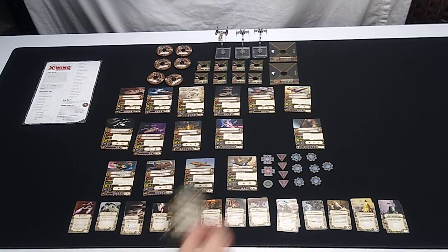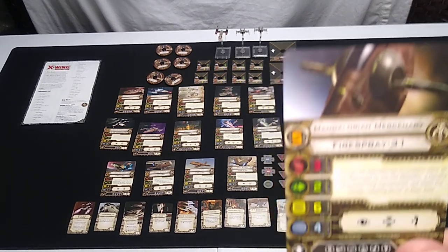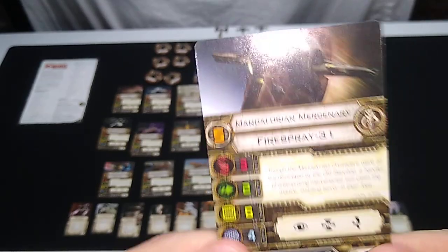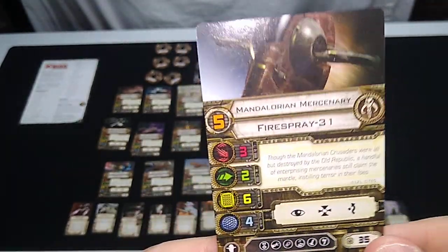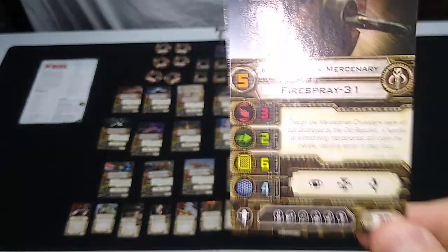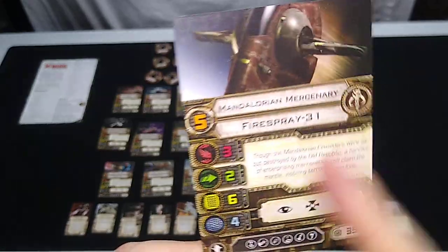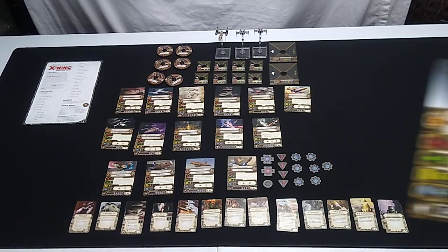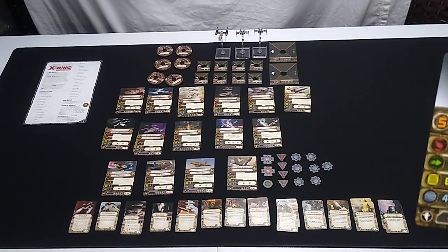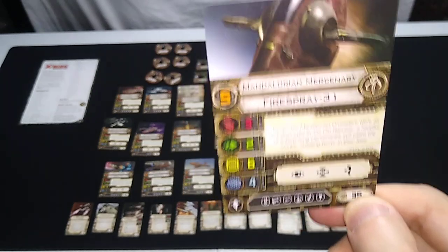Check this out: a generic Fire Spray pilot, but at a high skill level. Mandalorian Mercenary, skill level five, same number of upgrades as Boba Fett, 35 squadron points, no special abilities. If you've run out of points and Boba Fett is too expensive, you can probably fit this in.